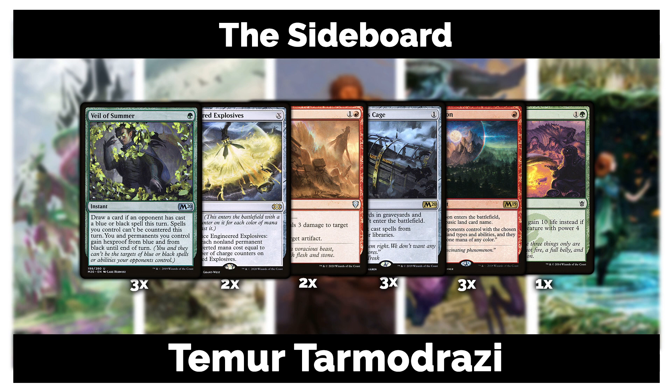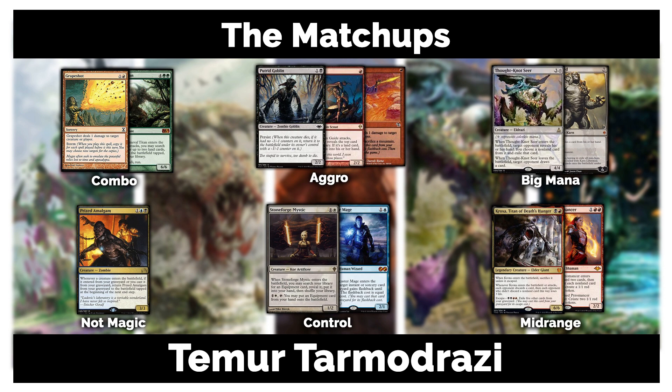For matchups — against spell-based combo you're somewhat weak. Stubborn Denial helps, and playing blue gives you options, but you may need to pack more counterspells in the sideboard if you see a lot of Storm. Your ideal line is Thought-Knot Seer to rip a combo piece, then Reality Smasher to close it out in a few turns. Not your best matchup, but it's workable.